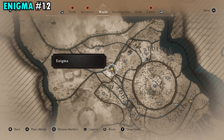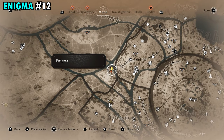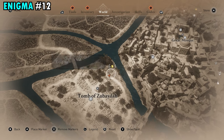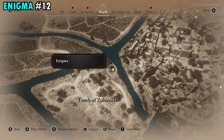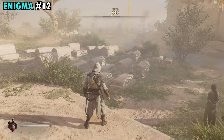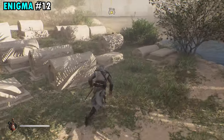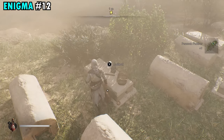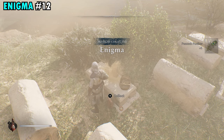Our 12th and final enigma is northwest of the Round City, right over here in the Tomb of Zubaydah, on the northern side of the tomb. Once you make your way over here, just past all the graves, you will find the scroll on one small grave all the way in the back. Pick that up and you will get scroll number 12.